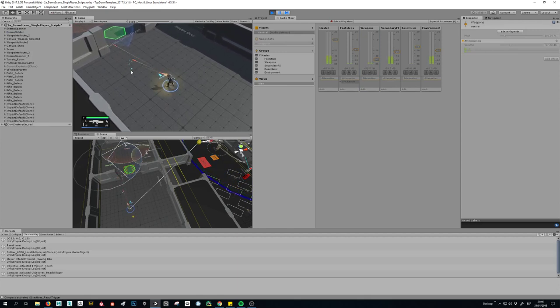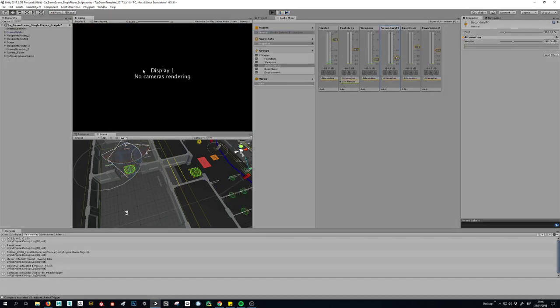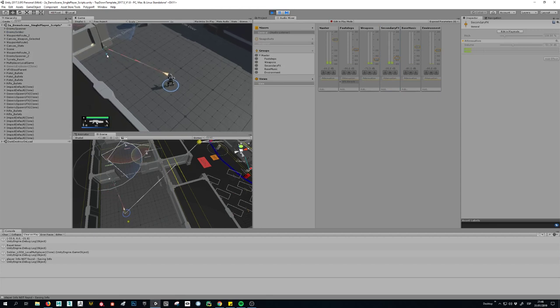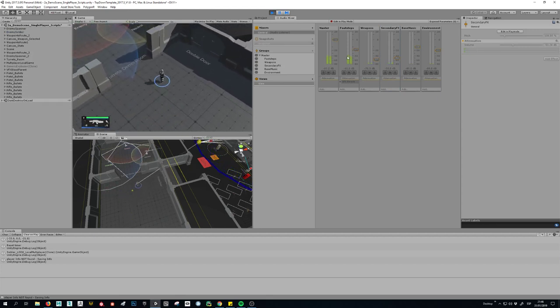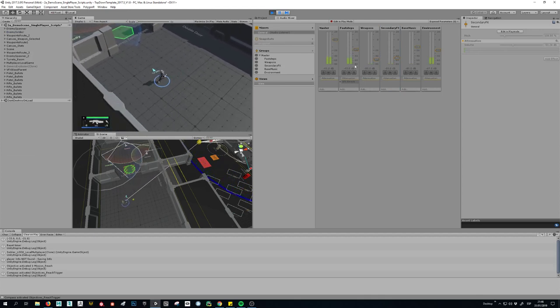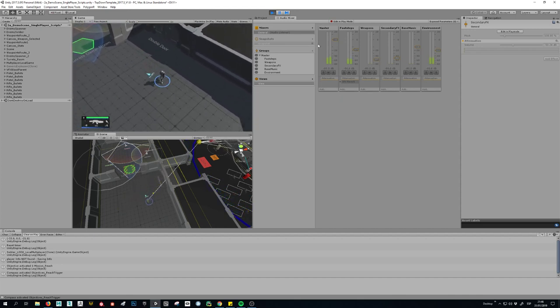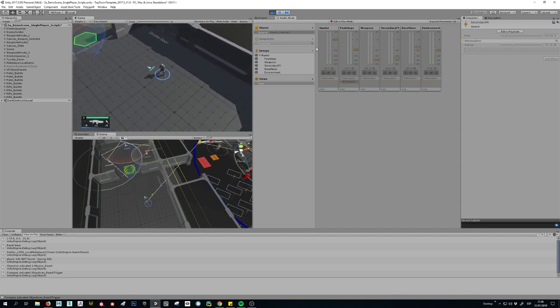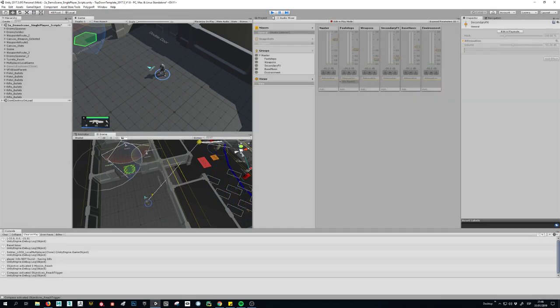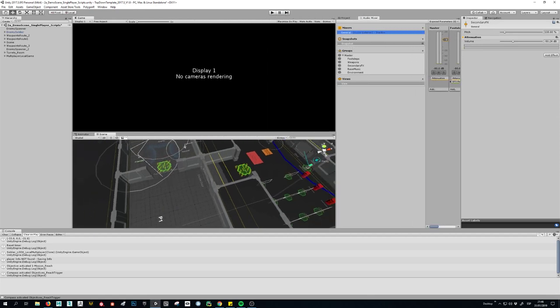Those are the secondary effects. We can change those also. And then there's the footsteps; you can change some things. These are the doors and you can play with this. Maybe that's what you were asking. These channels are assigned in the sound effects components.